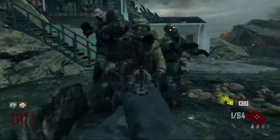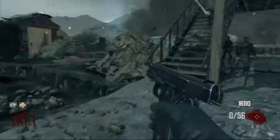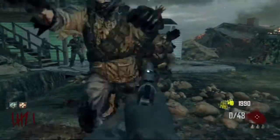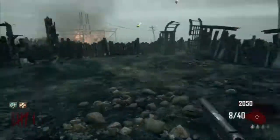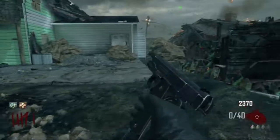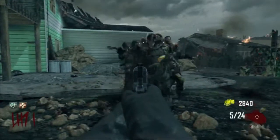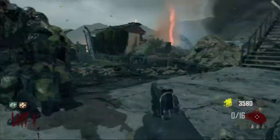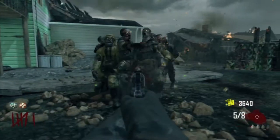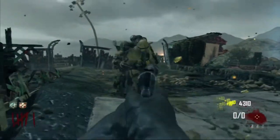Like all my other strategies, maximize your points with your pistol. If you shoot them in the chest or crotch area, you can keep shooting them there and get a ton of points because the pistol gets 10 points per hit, hits three zombies per bullet, and there are eight bullets per clip. Right now I want to get Galva Knuckles so I can run around punching them and not worry about using my ammo to kill zombies.